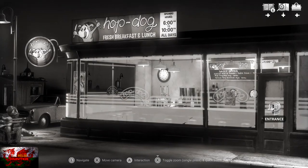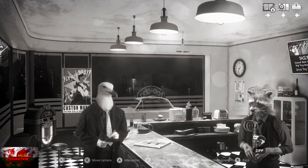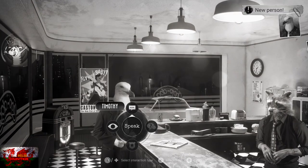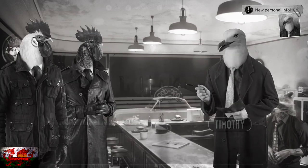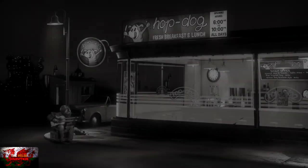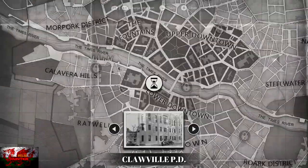Since we've interacted with everything outside, head inside the Hop Dog entrance and you'll see a little journalist — Timothy. Speak to him until all dialogue is exhausted and you can't speak to him about anything else. Then head back outside, press up on the D-pad, open the map, and go back to Clawville PD.